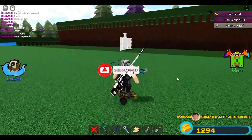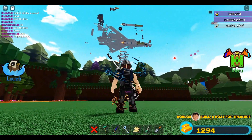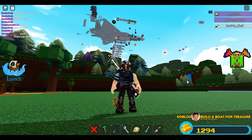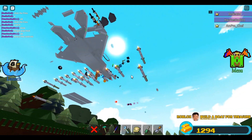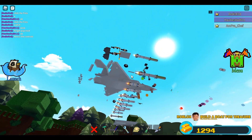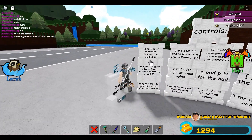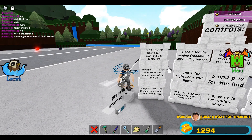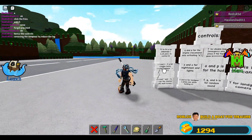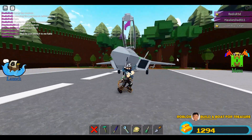Hey guys, I am now with Red Gaming PH and he is going to show me his fighter jet. Look at the weapons, look at the details. He's going to merge it using mechanics. This is the most advanced fighter jet in Build a Boat — of course it will have lots of controls, it's confusing.